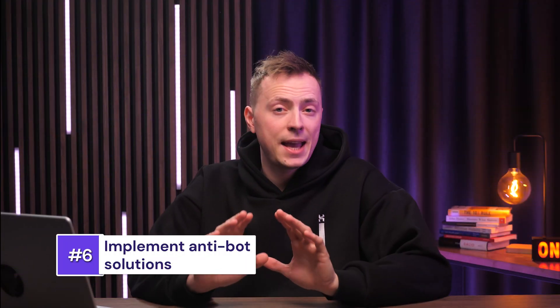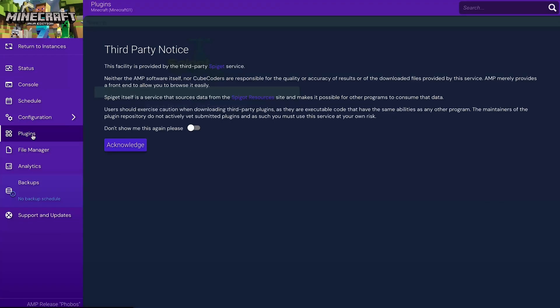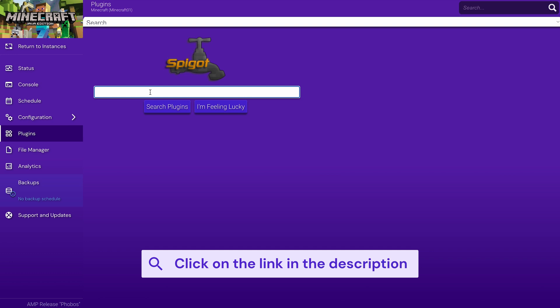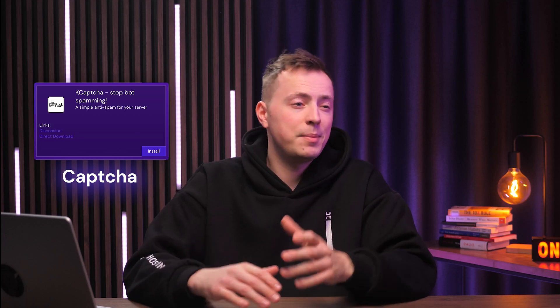Next up, let's implement some anti-bot security. Bots can be a major headache, flooding servers with fake logins, spam, and general chaos. But luckily, preventing them is as easy as installing a plugin. I recommend setting up BotSentry for your server — this plugin is super popular with the community, it filters connections that don't pass basic checks, keeping your server lag-free. For extra security, consider adding a CAPTCHA plugin for new players. It'll be pretty easy for real players, but for bots, it's gonna be a hard time.